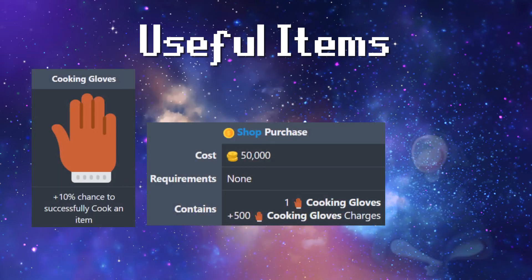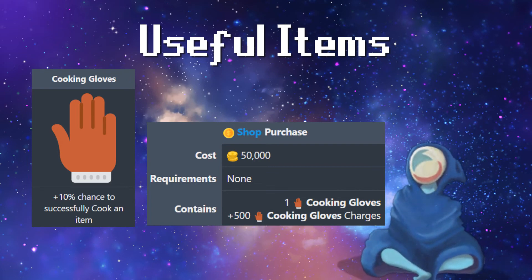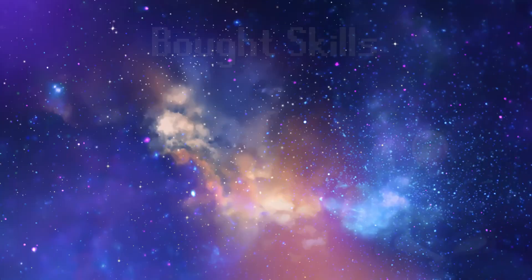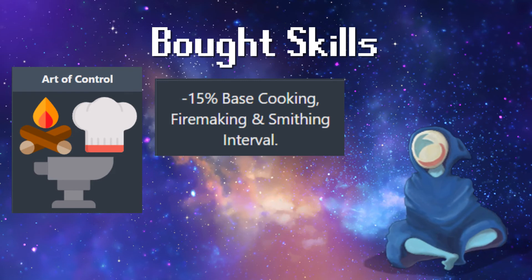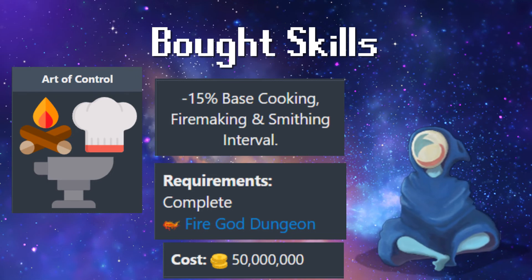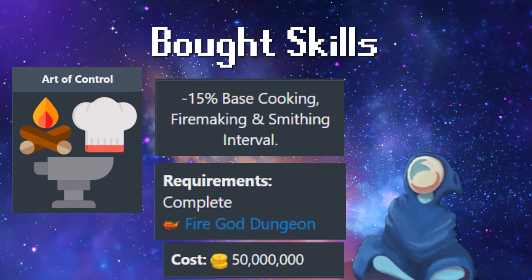Last but not least, we have the cooking gloves. These bad boys give you a 10% chance to successfully cook an item. They cost 50,000 gold for 500 charges, so it is kind of costly early game but could be worth it. Then we have what I assume is pretty late game — Art of Control — which gives you a minus 15% cook interval. The requirements are pretty hefty, costing 50 million gold and completion of the Fire God Dungeon. I've never done it myself, but the highest level there is 815. Still, minus 15% cook interval is pretty freaking good.